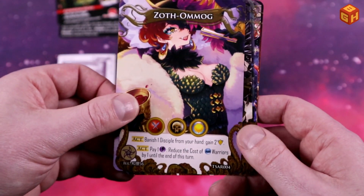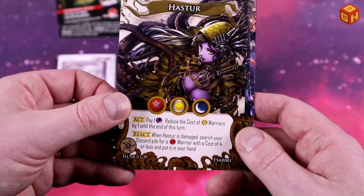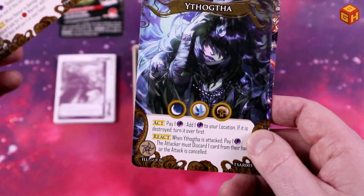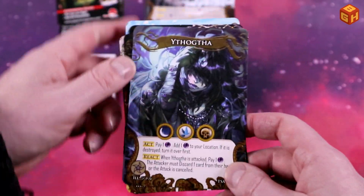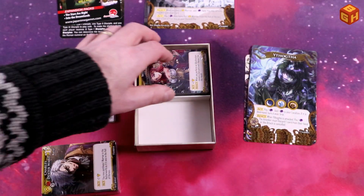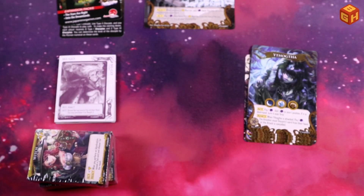We also get Zoth-Omog and Hastur the King in Yellow, complete with all the tentacles. Those are the new gods - six of them total. They're pretty nice big, brightly illustrated cards, really beautiful. Then we have the extra packs of cards - the box is completely chock full of cards.